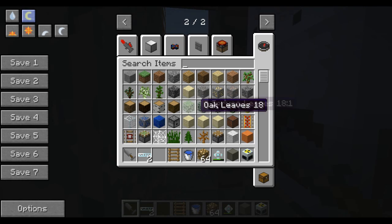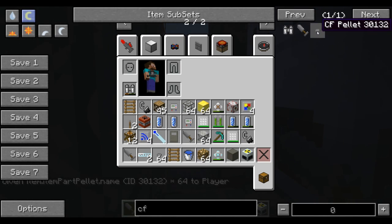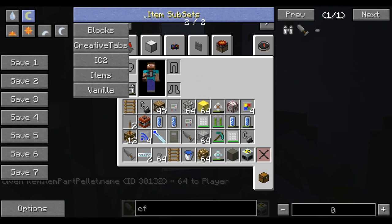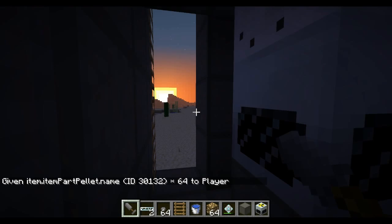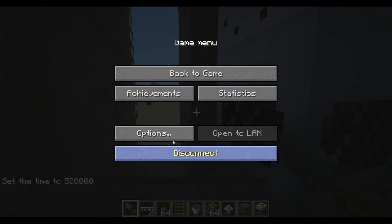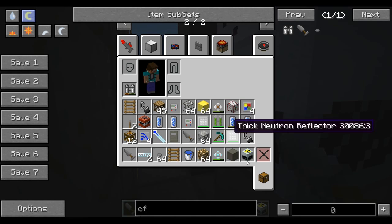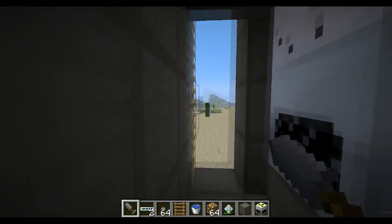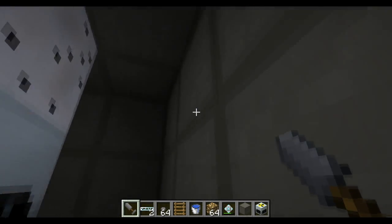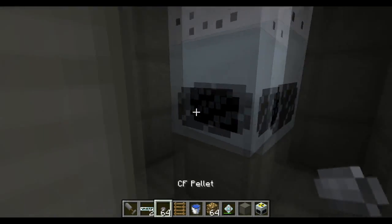Now to get CF foam, you're going to want clay. The point is you need clay — you need to find some clay, and I think you need to put it inside of a compressor to turn it into a CF pellet. I'm not too sure.